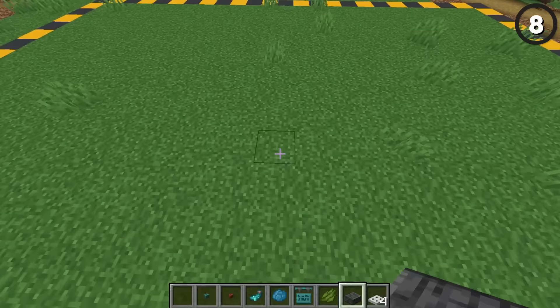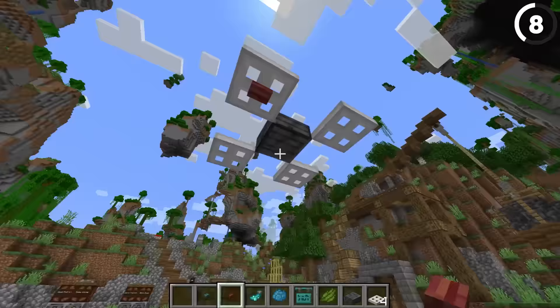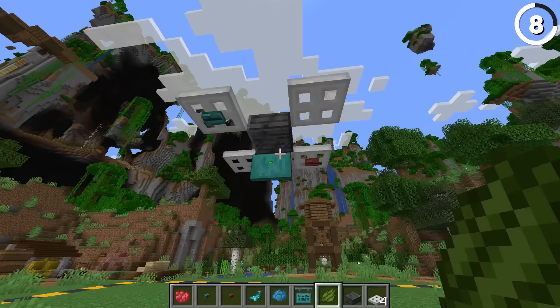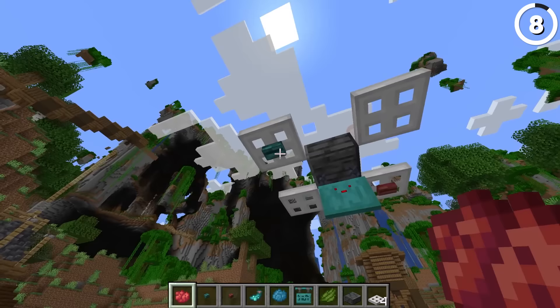My actual personal favorite use of these hanging signs is this: first, build up into the sky, then with a couple of iron trapdoors as fans, place blinking lights at the bottom, and finally add in a hanging sign with the face design of your choice, and you've got a little robot face. Just add red dye and it's a lot more of an attack drone — which, I would be angry too if someone came by and broke my buttons.